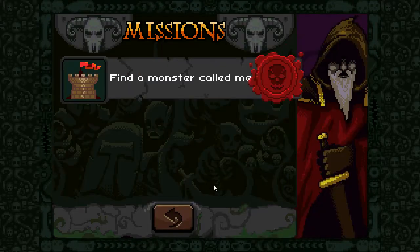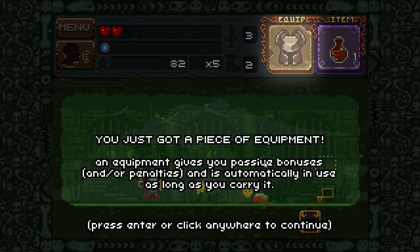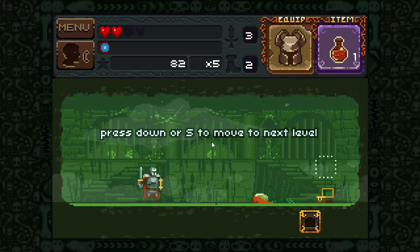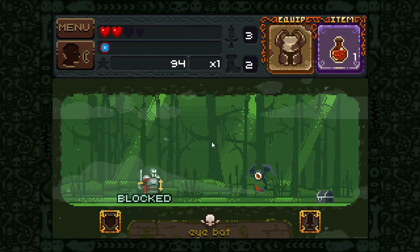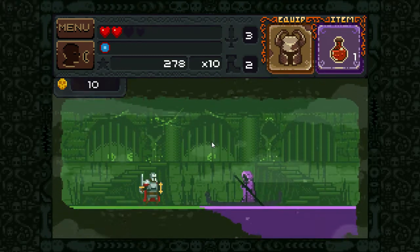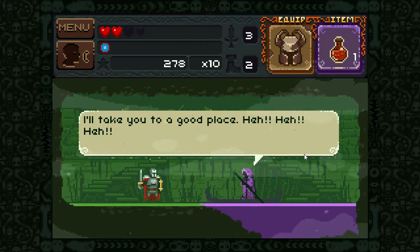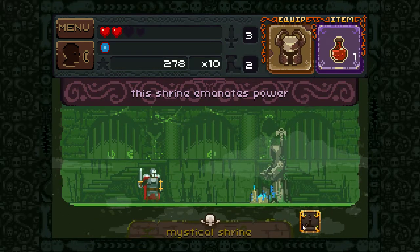You just got a piece of equipment — bonuses and or penalties. What did I get? It's an equipment. Let's continue down. Come on, attack. Blocked. Another piece of gold. Meet me at the dungeon. I'll take you to the good place. All right. Mystical shrine. Flowing through your body.